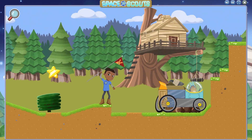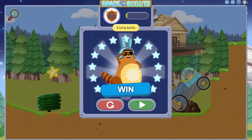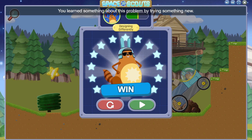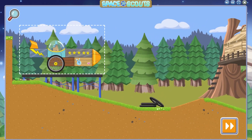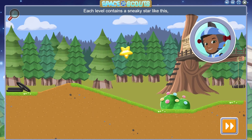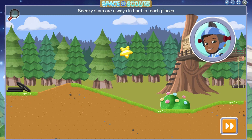Woo-hoo! Good designing! We made it to the goal! You learned something about this problem by trying something new! Each level contains a sneaky star that you can collect by hitting it with your rover. Sneaky stars are always in hard-to-reach places — you'll need to be a clever builder to get them all.